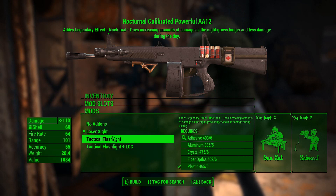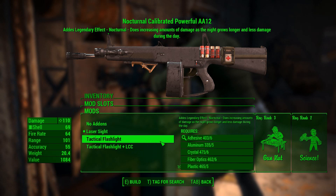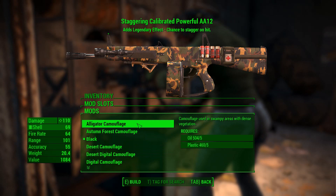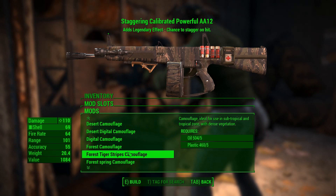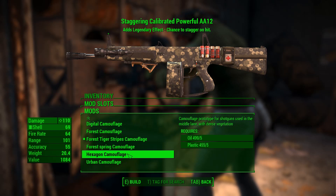If you go with the tactical flashlight plus LCC, it gives you the legendary effect of chance to stagger on hit. Then there are multiple camouflage options. I went with black because I'm a pretty boring person, but this tiger stripes looks pretty cool. Now I'm no longer boring.